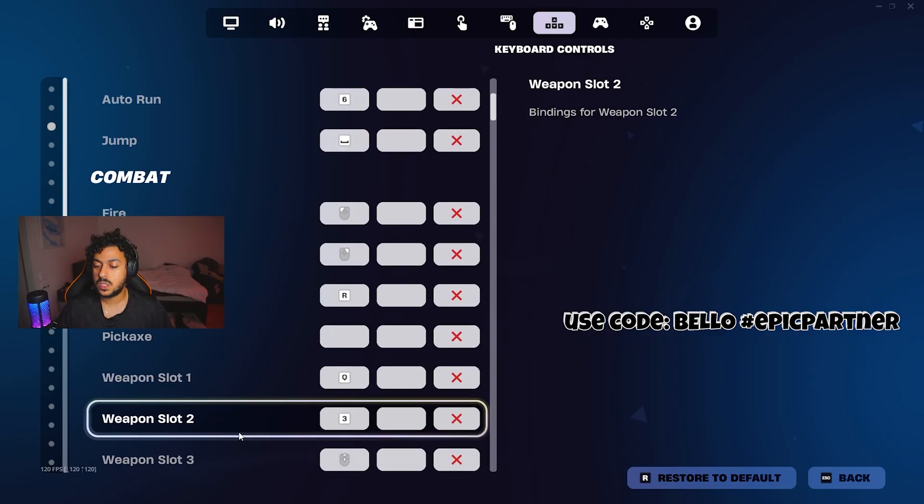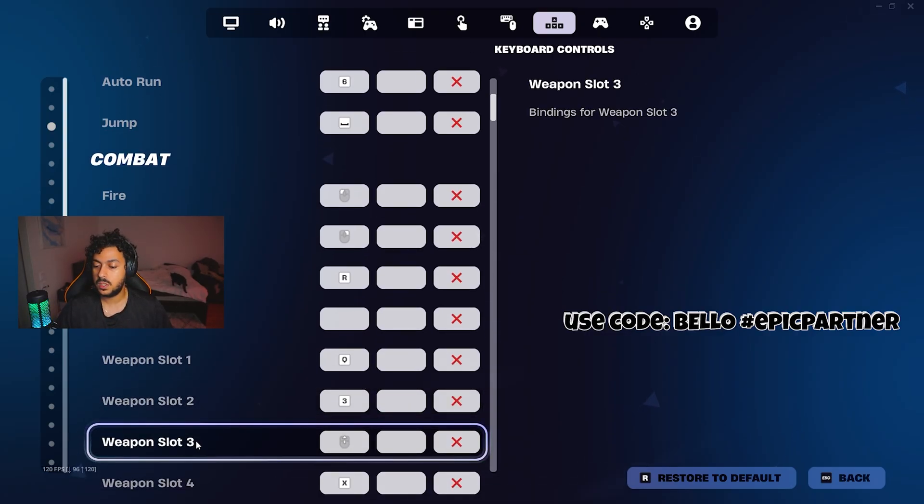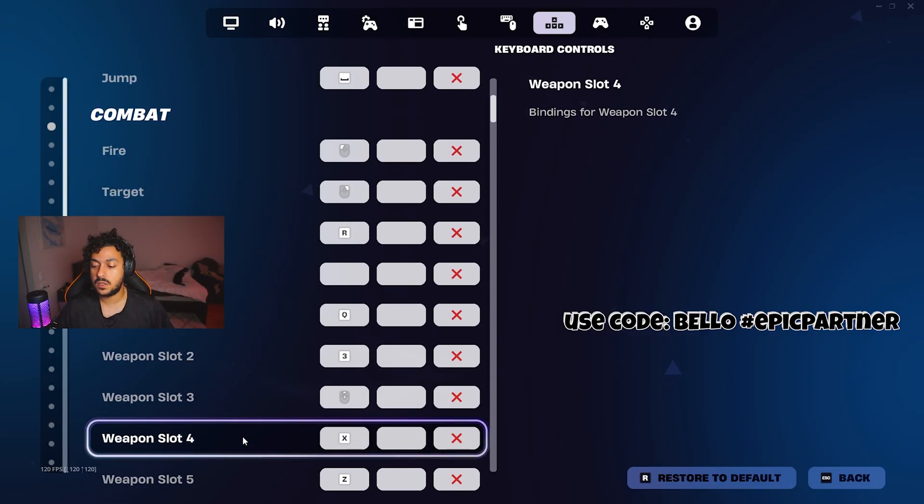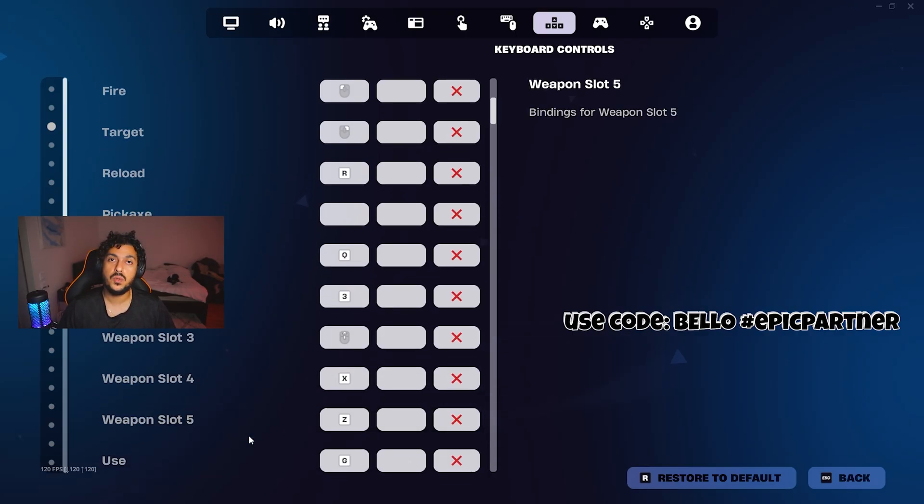Weapon slot 1 is Q. Slot 2 is 3. Slot 3 is mouse wheel up — so you scroll your mouse wheel up. Slot 4 is X. Slot 5 is Z. And then use is G.